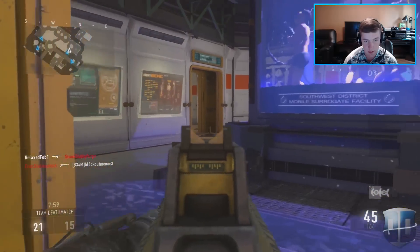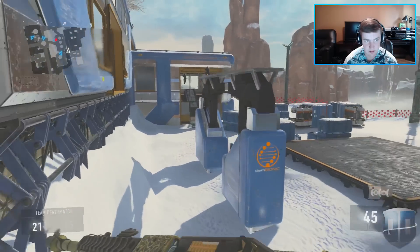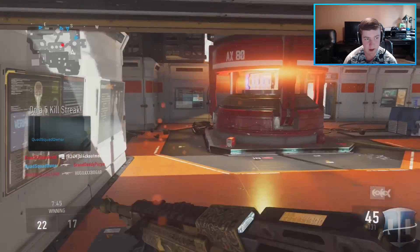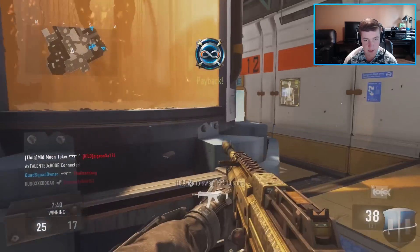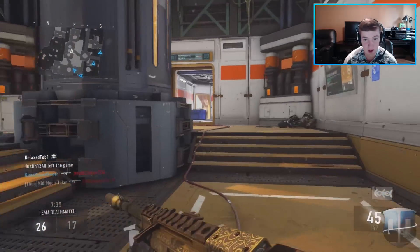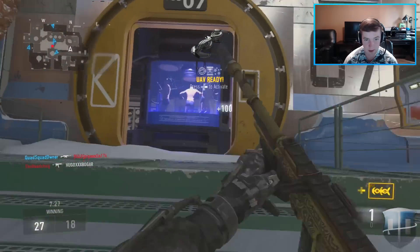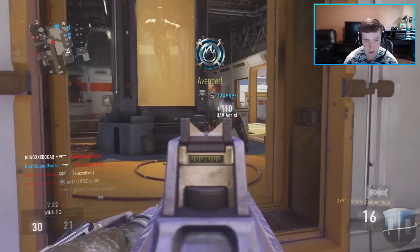There's got to be some people coming around. I never really rocked the suppressor on the ASM1, but I thought why not. A lot of you probably prefer the ASM1 Speakeasy over the ASM1 Strider, but I wanted to try it out because I haven't really uploaded many videos with this variant — it's not the favorite one. You guys would much prefer Speakeasy gameplay because the Speakeasy is dominant. Let me pick up the UAV so I can start to cycle.